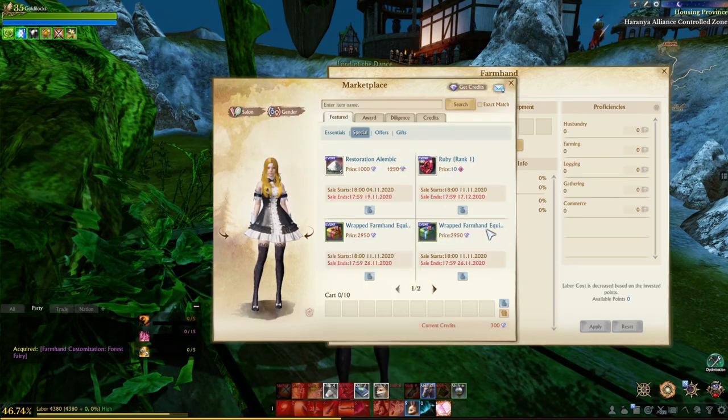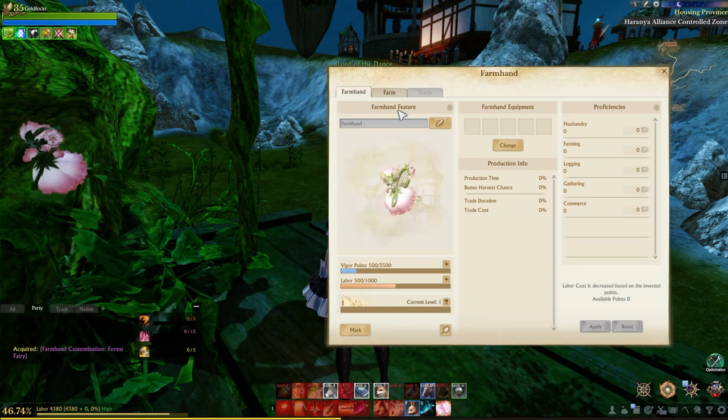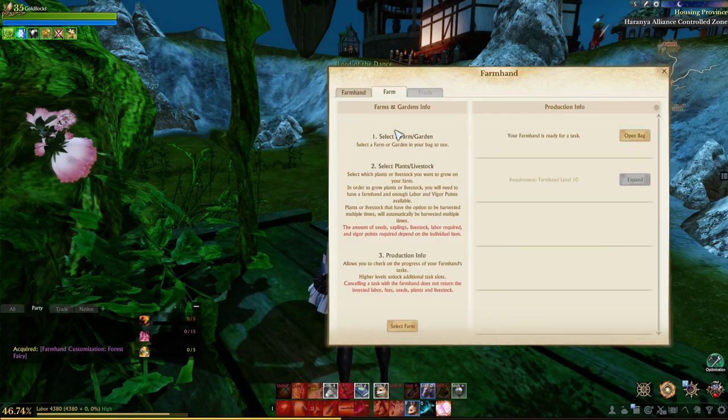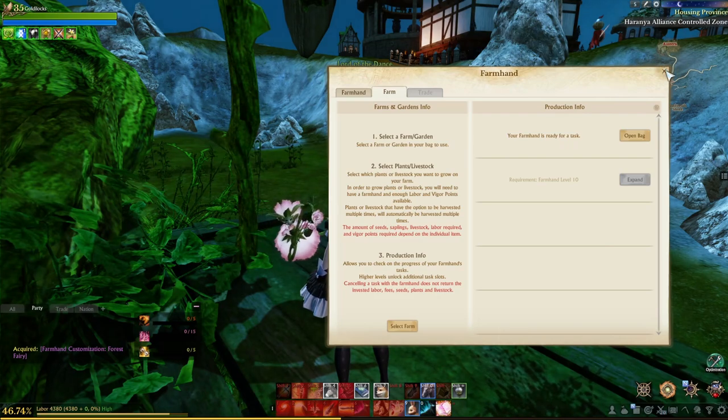The farmhand can also be equipped with equipment, which you can purchase from the marketplace. There are individual packs as well as a larger pack for a little over 8,000 credits that will give you all of them.